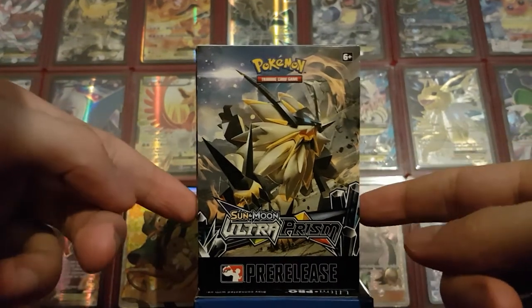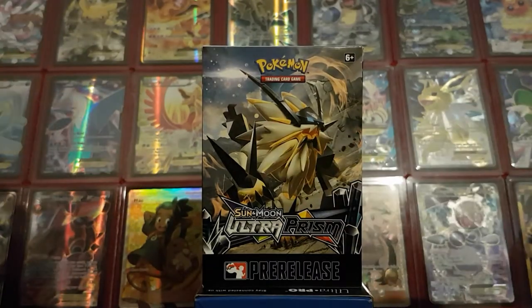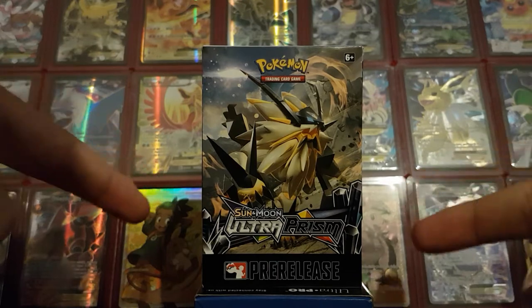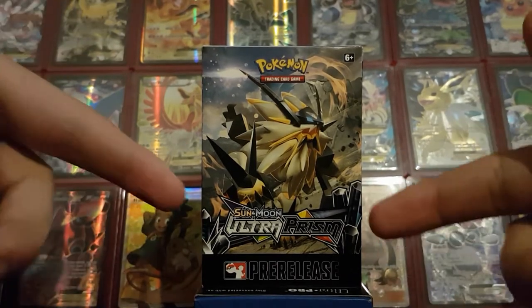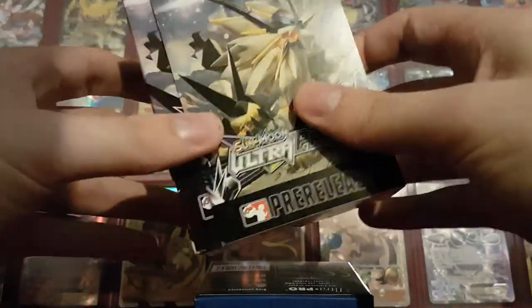As for the codes from this video, we have the new Ultra Prism set. I got four booster packs with all four of the different artworks. My question for you guys is: what is your favorite new pack art from the Ultra Prism set? Let me know in the comments below for a chance to win one of the codes. So let's open this thing and see what I got.